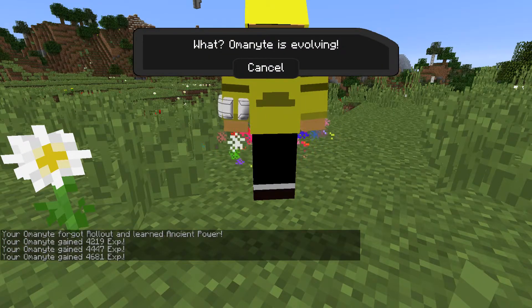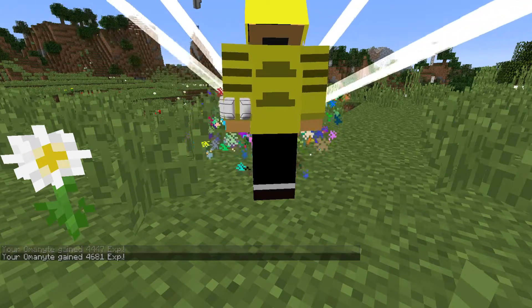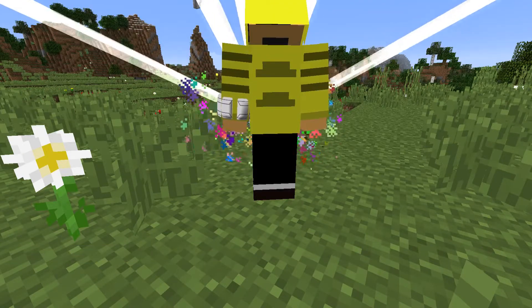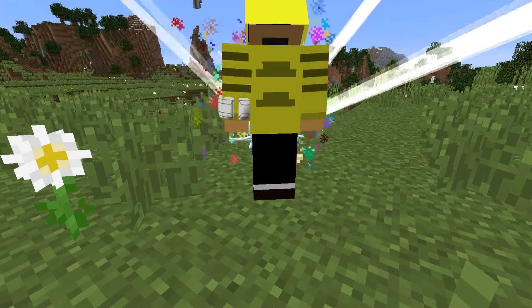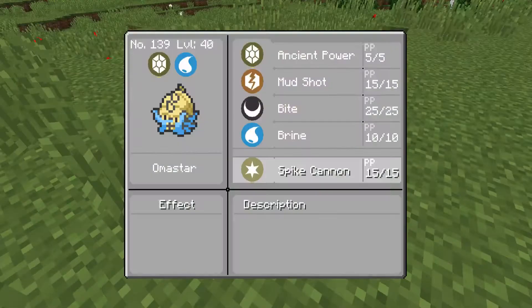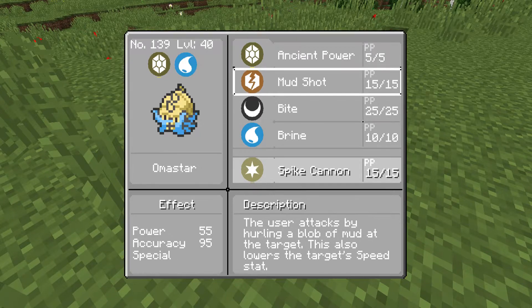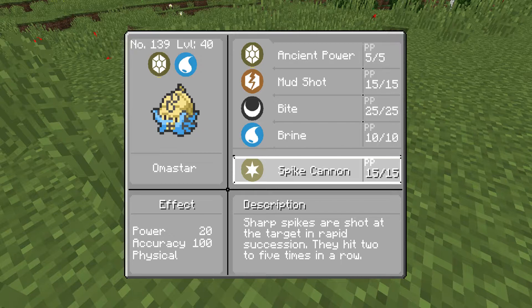We now have an Omastar guys! I wasn't originally going to use my rare candies — I do still have like one or two more. But this thing has been an absolute nightmare to level up. Brine only has 10 PP and that was one of its only STAB moves, other than I think Rollout. Spike Cannon — I'll get rid of Mud Shot for that. That's pretty good, kind of like Pin Missile.